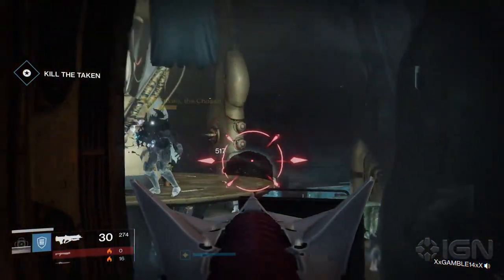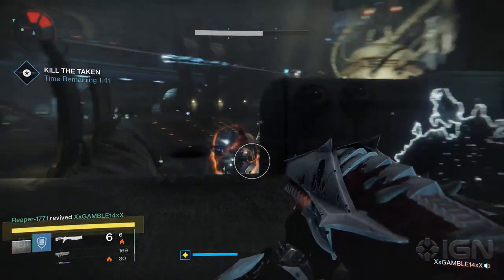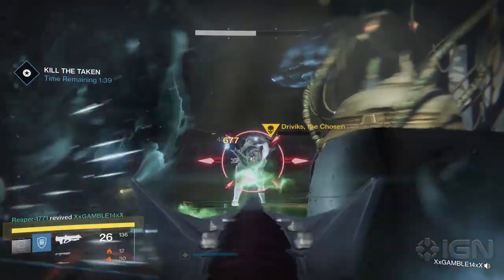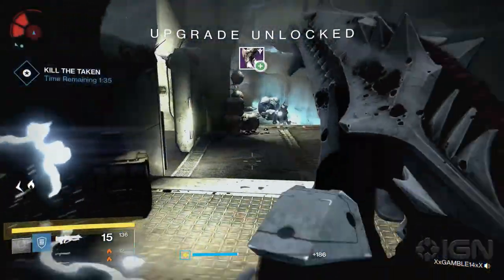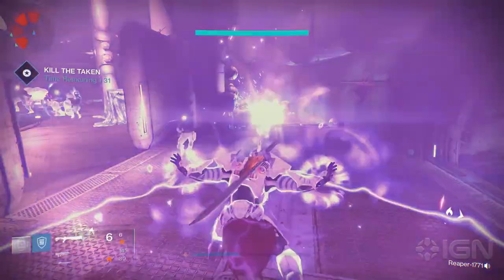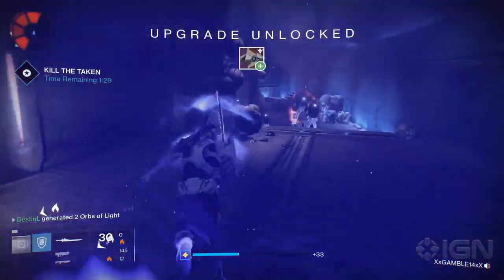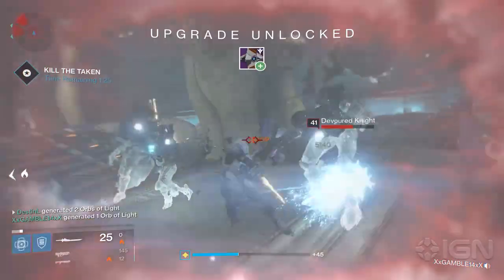The other two teammates should be dropping any Blights that pop up to reduce the amount of enemies being spawned. Once it was down to a sliver of health, we had one player work on finishing him off while the other two worked on destroying any and all Blights and remaining enemies. Once the third player finished off the boss, he called it out and all players worked on clearing the room. It took a few tries, but with a good team, this is possible.